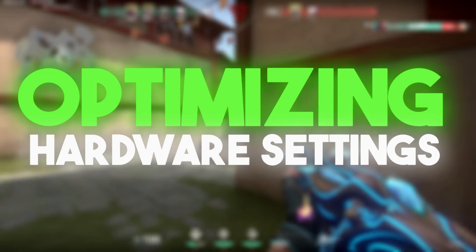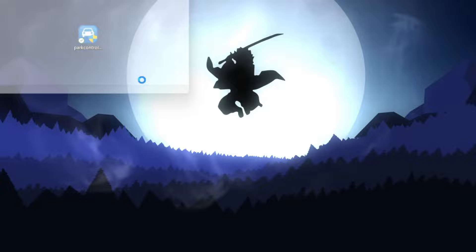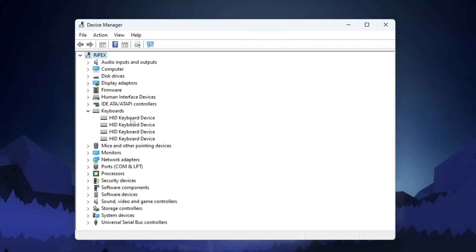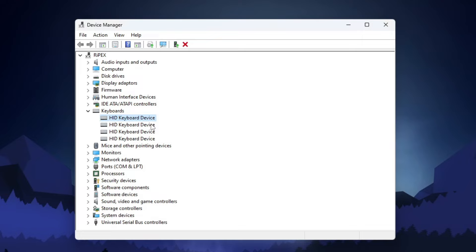Now we are going to do some important settings for our hardware — for our mouse and keyboard. Right-click on the Windows Start icon and open Device Manager. Once open, go to Keyboards and you will find HID keyboard devices. Go into the Properties of each device one by one, go to the Power Management tab, and make sure to uncheck the box if it is checked — this prevents Windows from turning off the device to save power. Hit OK and do the same for all keyboard devices.